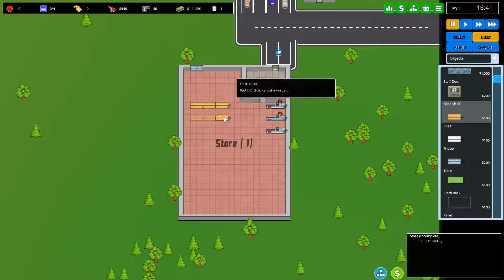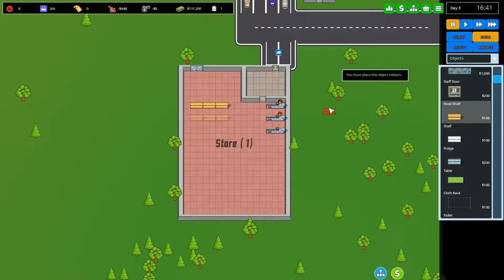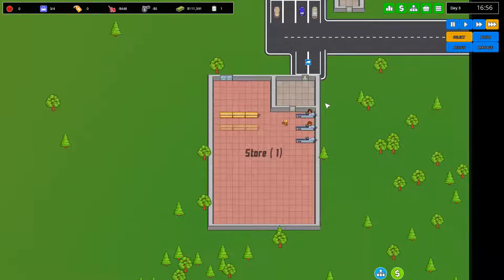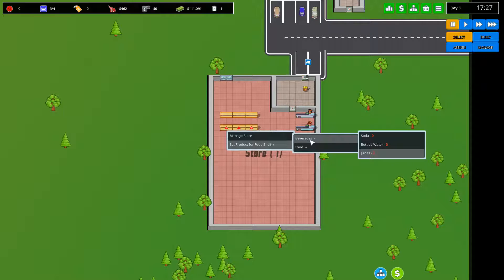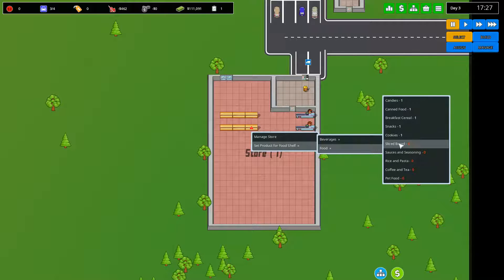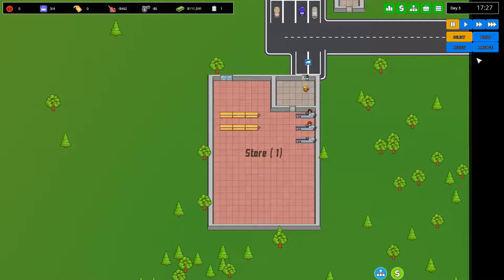I'm going to go ahead and build a few more shelves and speed that up a bit. We're going to have snacks, cookies and sliced bread — four more things we can get.